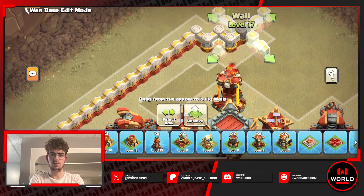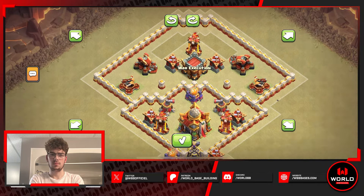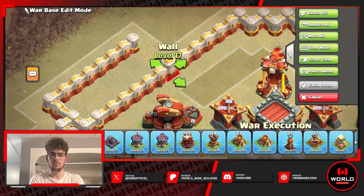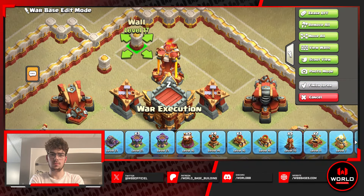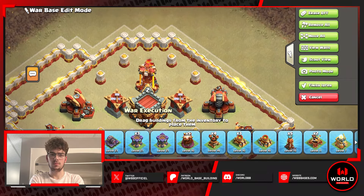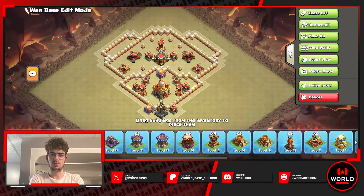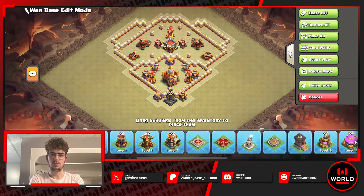Since it's too close to the edge, I'm pulling it out a bit and doing a dead zone here so it's harder to funnel troops in. I'm doing two walls here so wall breaks are way more difficult. That's the first compartment area of the base — it looks effective. Next I'm going off this monolith comp.